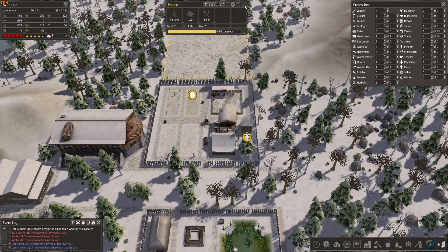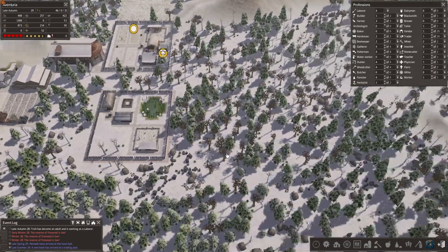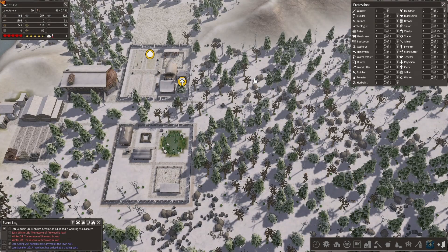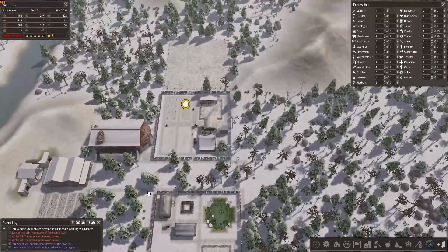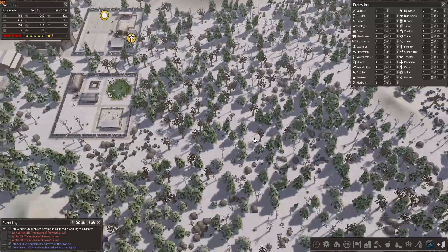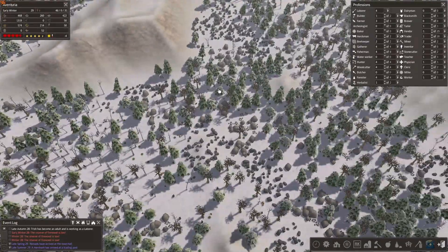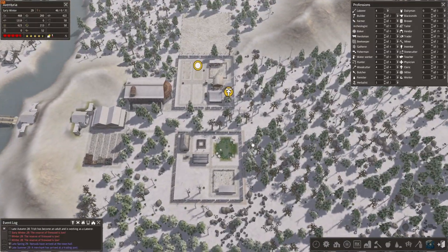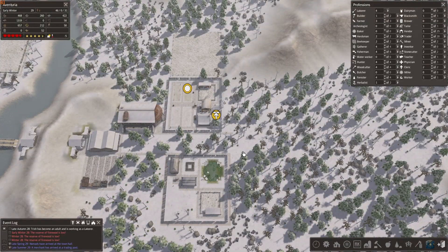I'm gonna leave you guys here for now. Next episode you'll probably see me with a bunch more of these hopefully. Probably gonna put a marketplace right here in the middle, try to cover as much as possible, and then build like a small little town around it. Have some more farms down here. Probably gonna build some more stuff till next time — thank you for watching, hope you enjoyed this, and I'll see you guys later, take care.